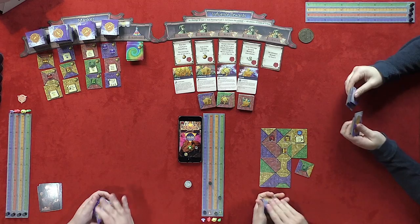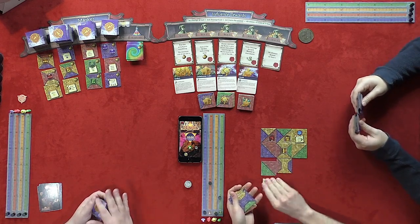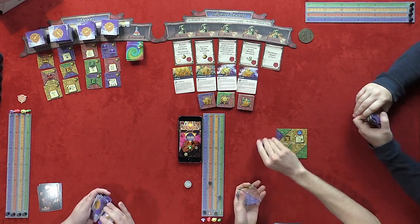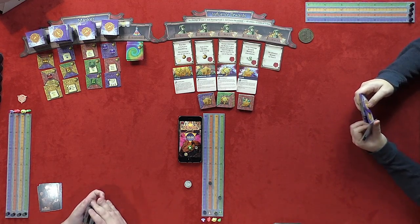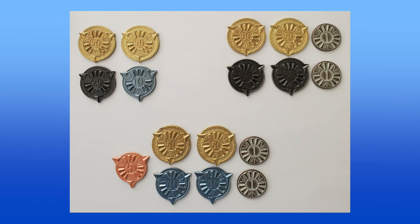To start a new round, players disassemble their districts and shuffle up all their tiles again, including monsters and any new ones purchased. After the fifth year's build is complete, the player with the most influence that round gains the prestige reward. Then players tally up all the prestige they've earned throughout the game to determine the winner.